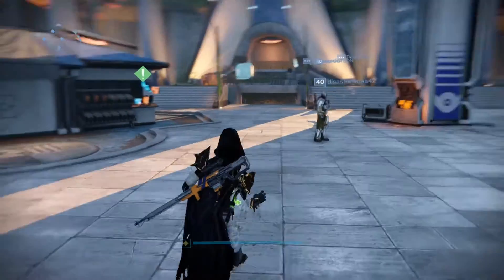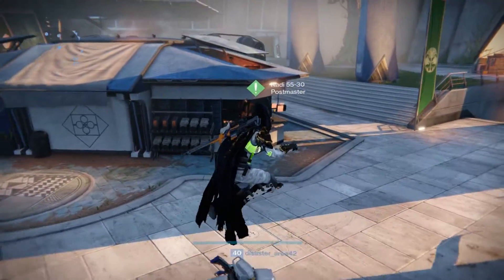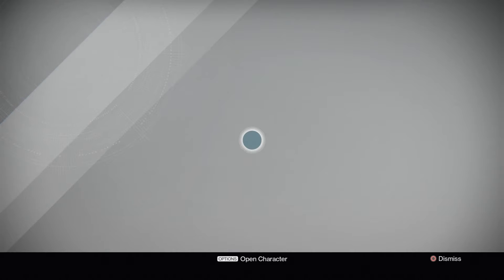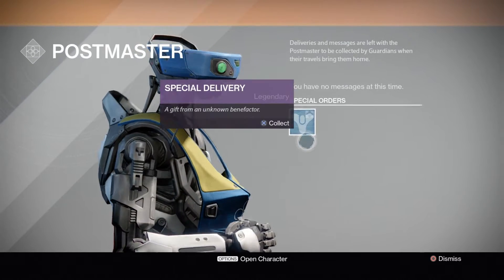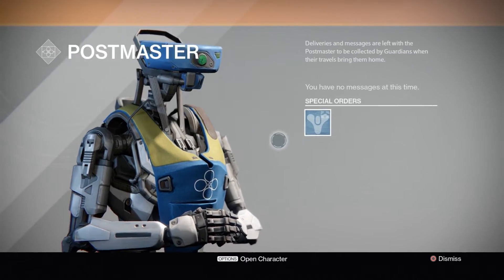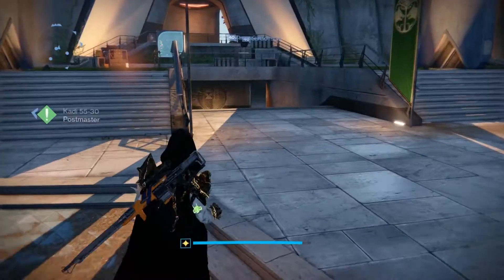Welcome back to another Destiny video. Obviously it's Iron Banner, I got some things in the Postmaster — I don't know what they are but that's going to be the ghost, I'm assuming that'll make my Titan 320, so I'm not going to grab it over my Hunter.